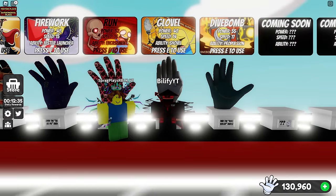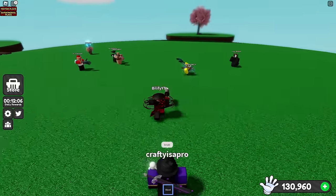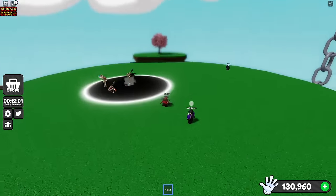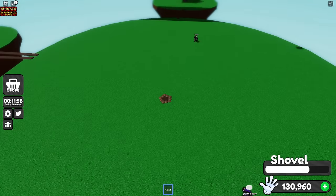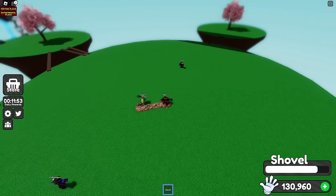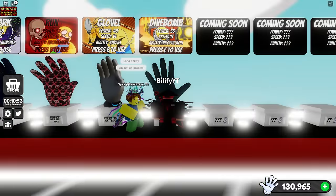Glovel works if you see them starting their dive bomb. If you're fighting and you see someone go way up in the sky, once you see that, I would start digging immediately. Once you're under, you can't be affected by this glove — you're perfectly fine. That's when I would arise back up and then continue to fight.